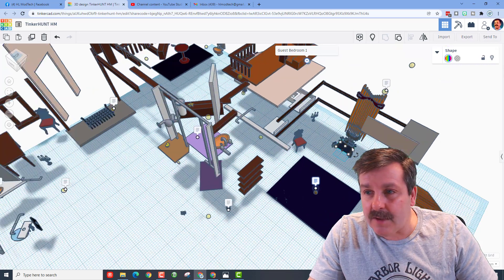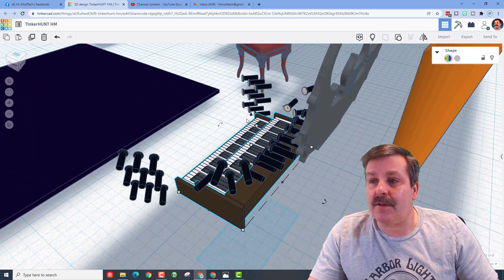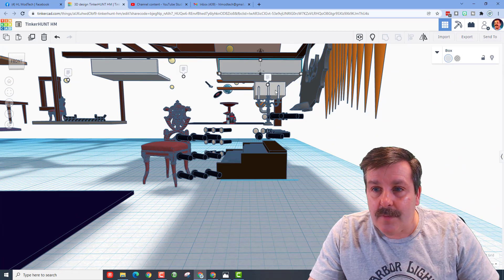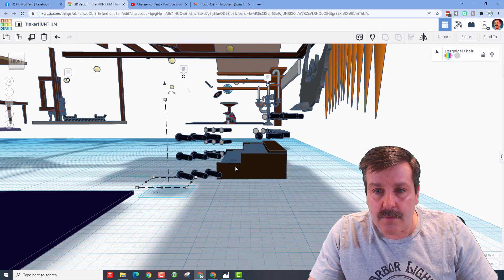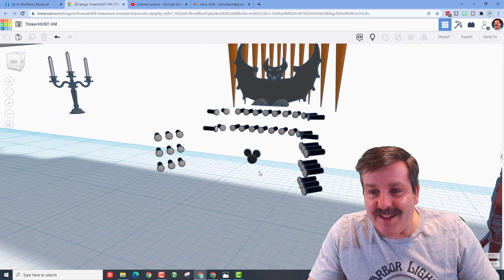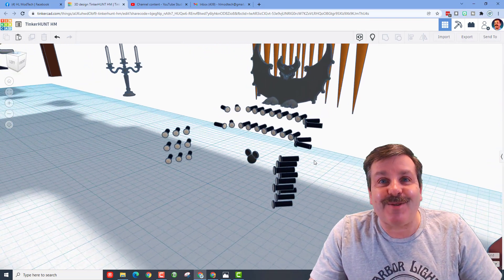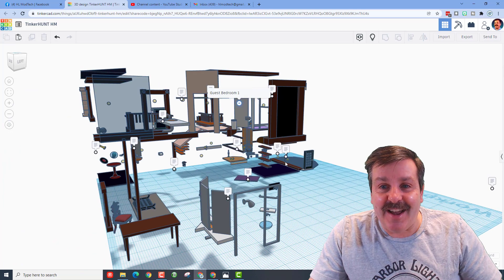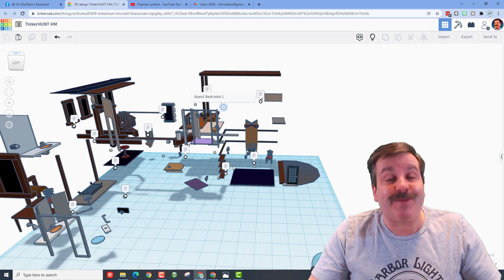I'm going to zoom in on this piano again — no Mickey in the piano keys. Whoa, I never noticed how sharp those pipes are, they look dangerous. Bingo — that piano was the solution, or the organ, which is a better way to say it. James, thank you so much for making such an amazing project. I had to totally tear it apart to find them all, but I think I solved it — you and your project are amazing!